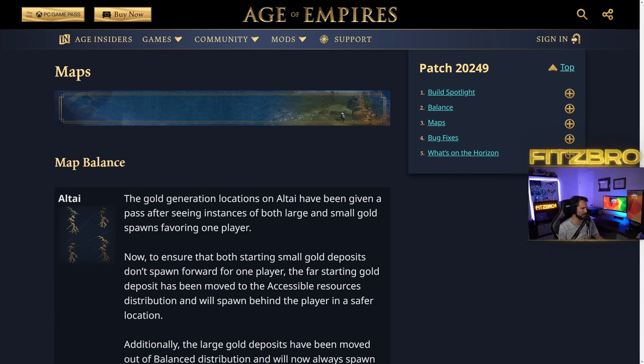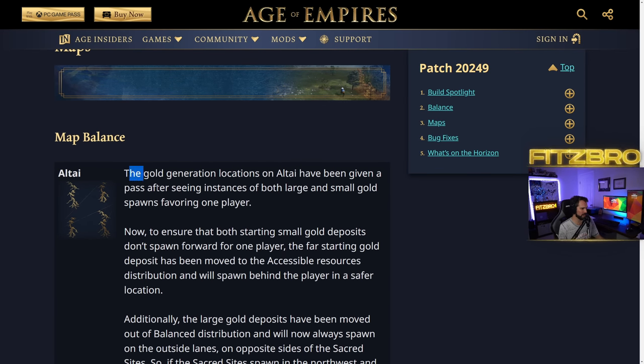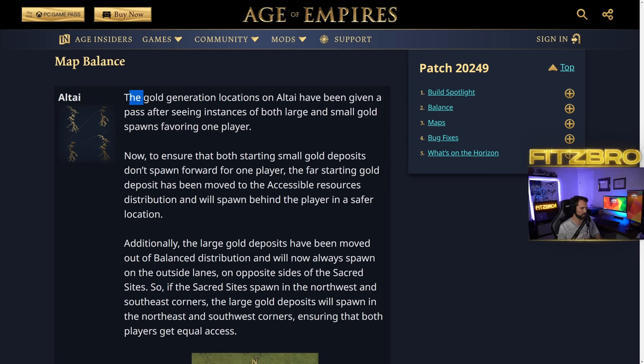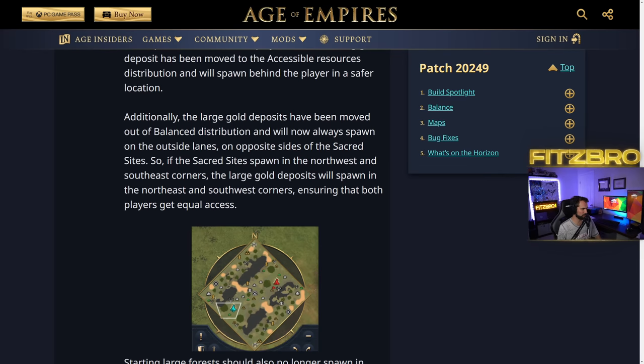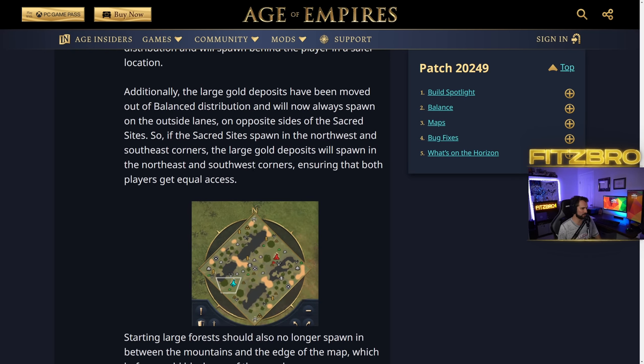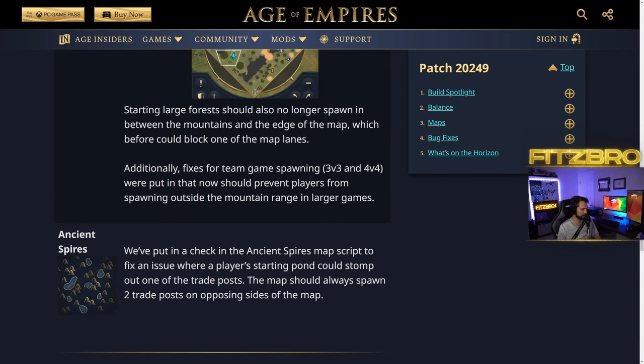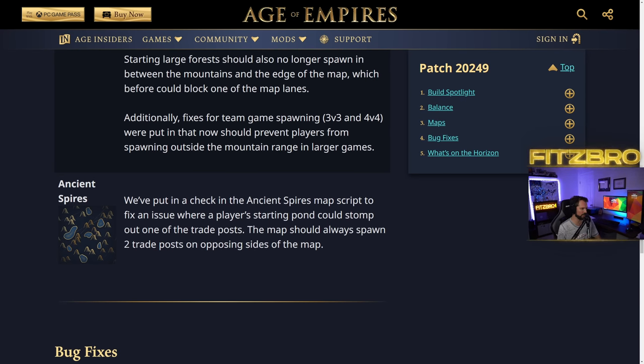Map balance: Altai — the gold generation locations have been given a pass after seeing instances of gold favoring one player. Both starting small gold deposits no longer spawn forward for one player, the far starting gold deposits have been moved to more accessible positions, and the large deposit has been moved. They've also changed up the forest a little. Ancient Spires: fixed an issue where the player's starting pawn could stomp out the trade post.